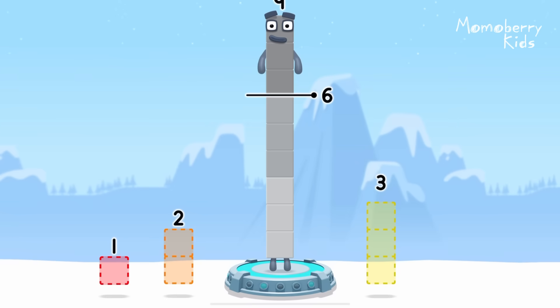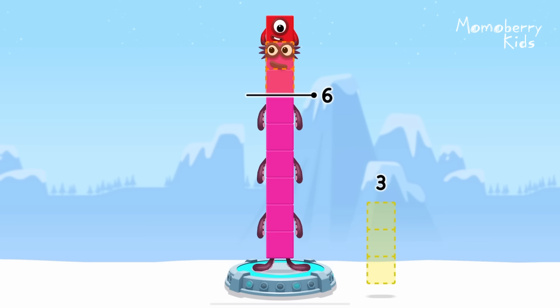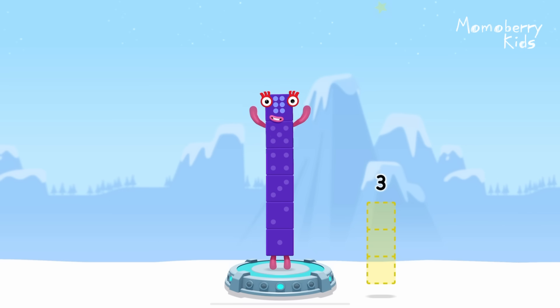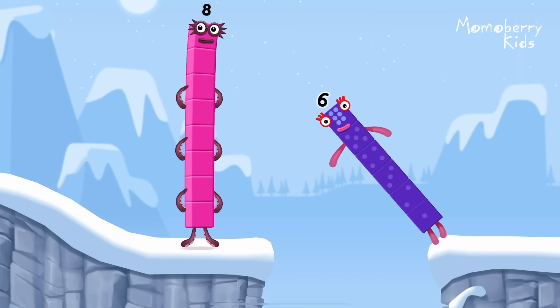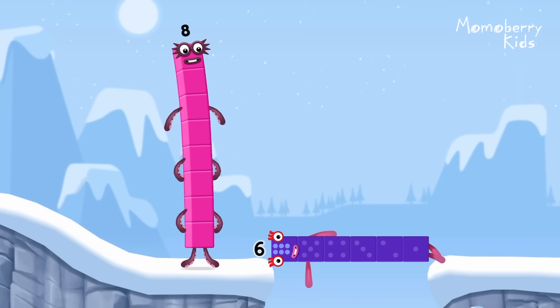Take number blocks away from 9 to leave 6. 6, 1, 2 — correct! 9 minus 1 minus 2 equals 6. 6. Well done.